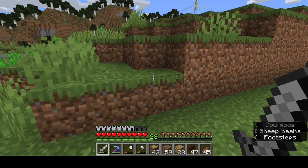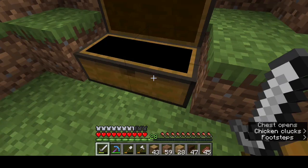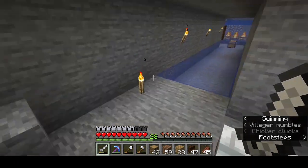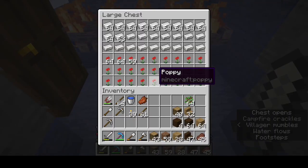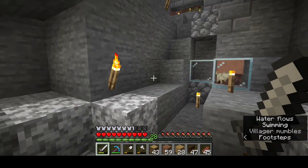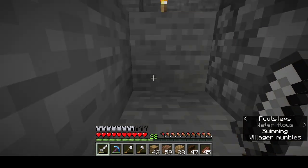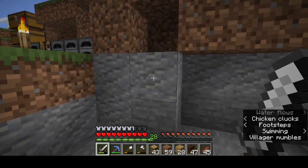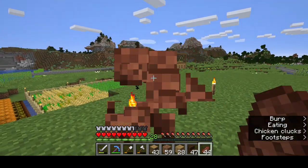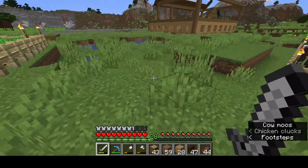I did kill some more cows - the cows and sheep in this area are causing a lot of lag. Let's go check on our iron farm and see how much iron we have. We might need to do some mining. Okay, quite a bit of iron, not too bad. We got a couple villagers in there - quite a few apparently. We might have to start moving those guys, but the problem is I need to get my villager trade hall area set up before I can move them in there.